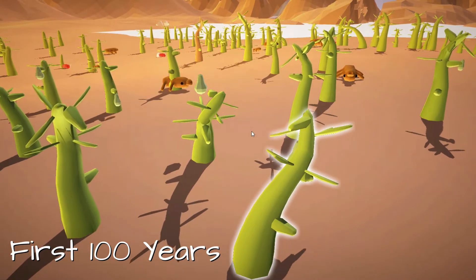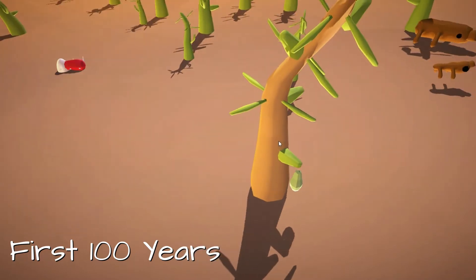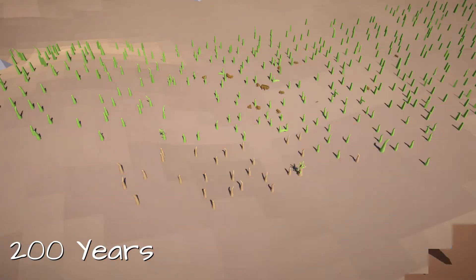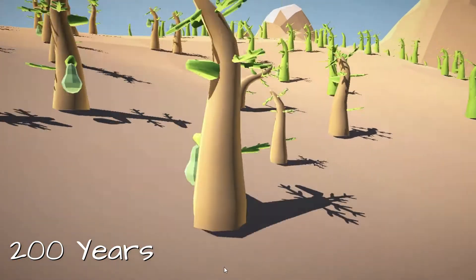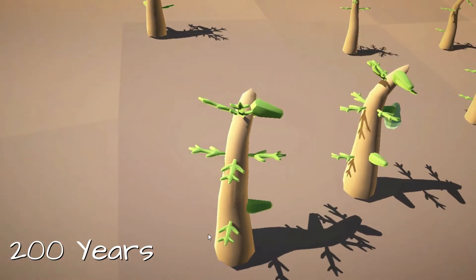The plant has evolved more leaves to catch more sunlight, and here is the first plant to evolve harder bark — aka the wood. The plants have grown into a dense forest to give fruits to our animals, and the plant we saw earlier has now evolved to live on the northern side of the forest.